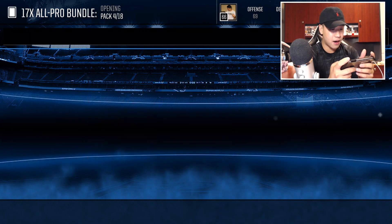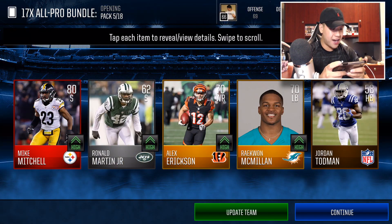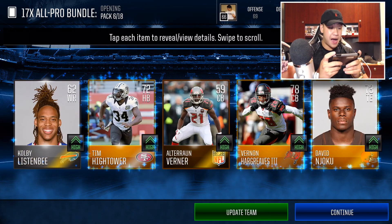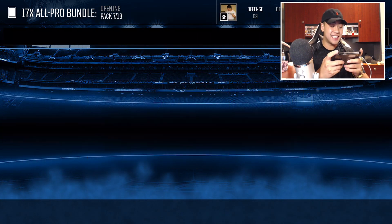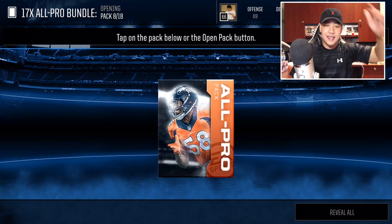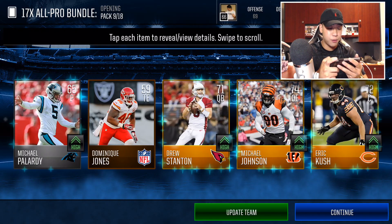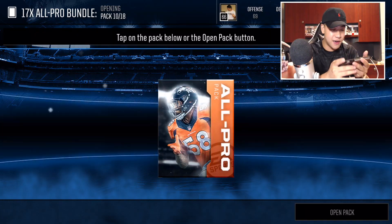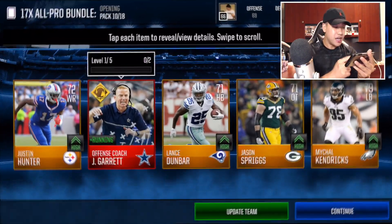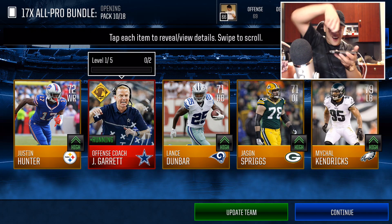All right, we'll just keep on rolling through these packs. Let's just keep on eating! We got all golds beside one bronze in that one. Can we cook? Can we do some James Harden cooking? Oh my goodness, it worked! We got a run defense coach — Jason Garrett right here. Let's freaking go! I can actually sell that. Cookin', eating! We got fire in these packs. This is an unbelievable pack opening.